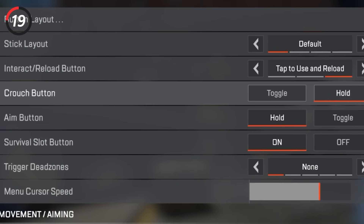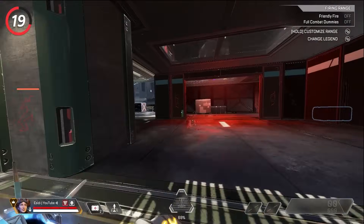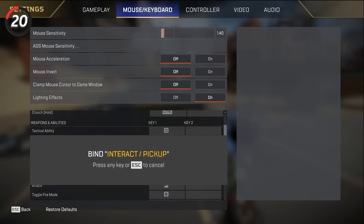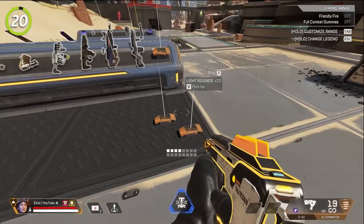Switch from toggle to crouch over to hold to crouch. This allows you to crouch much faster and makes movement techniques like bunny hopping or super gliding much easier. Then if you're on mouse and keyboard, set interact/pickup to your scroll wheel — this will help make sure you can pick up items before your enemies.